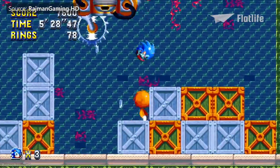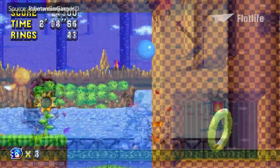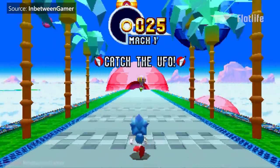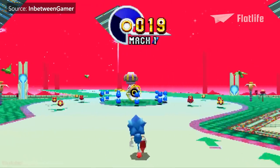Many bosses await the player at the end of Act 1 in each zone, while main bosses appear after every Act 2. Special stages are entered via hidden giant rings and take the form of 3D courses similar to those seen in Sonic CD. There are seven special stages, one for each Chaos Emerald.